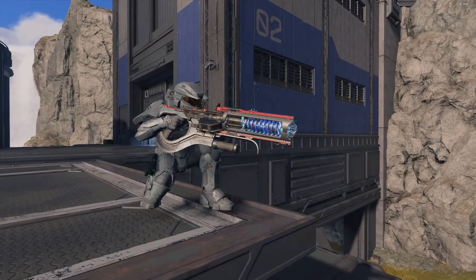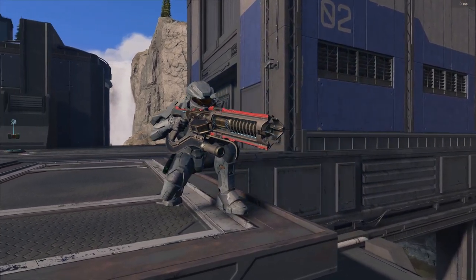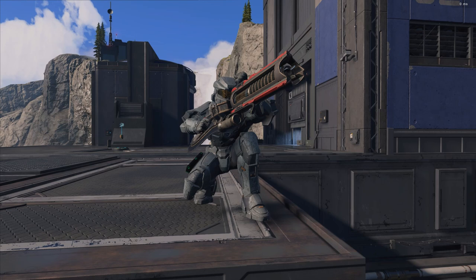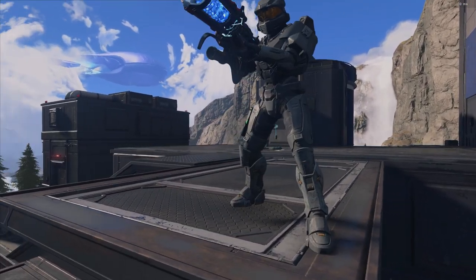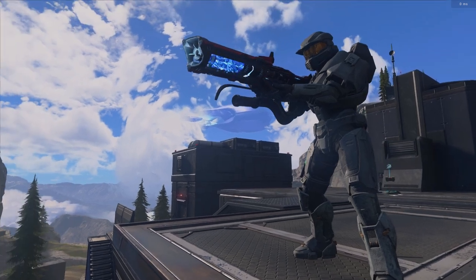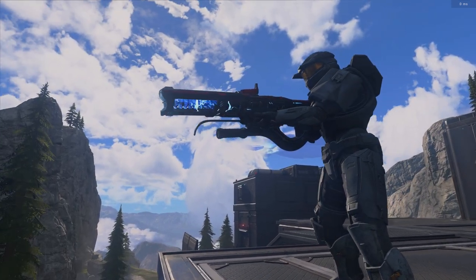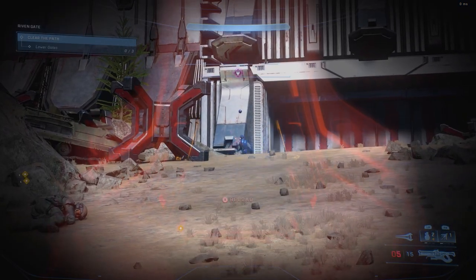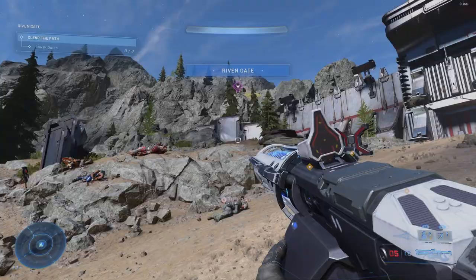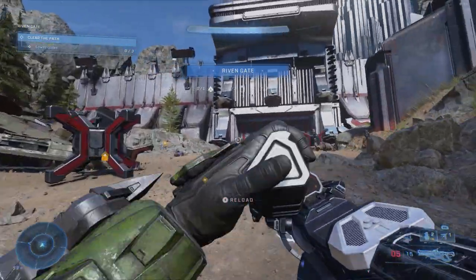Moving over to the number four spot, we have a bit of a newcomer in the Halo franchise — the Shock Rifle, making its debut in Halo Infinite as a lightning electricity sniper rifle. It's a weapon that I basically fell in love with instantly. It is unbelievably satisfying getting headshots with this thing. The fact that it causes a chain reaction between enemies whenever you get that interlinked metal is always really awesome.